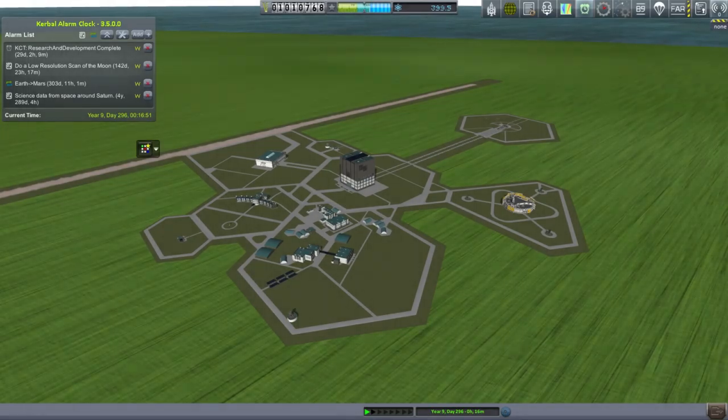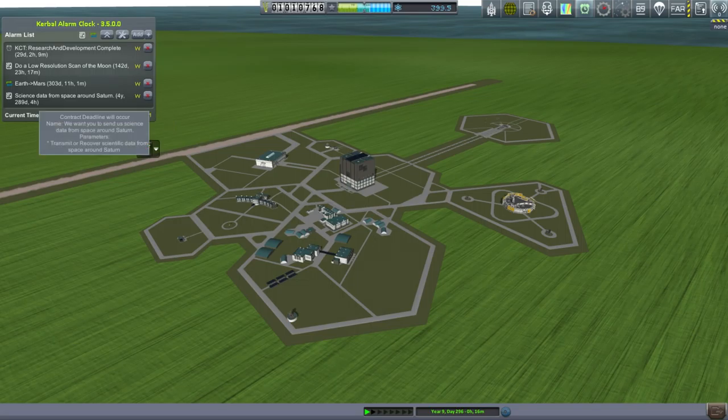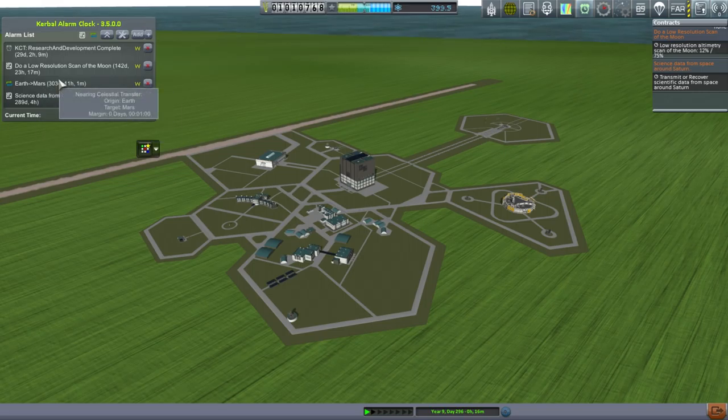Hello everyone, and welcome back to my Realism Overhaul series in Kerbal Space Program 1.0.5. In this episode, I'm going to have to finish off that low resolution scan on the Moon, and hopefully we can do something about Mars. It turns out that the Science Day from Space around Mars contract I originally had was actually a Science Day from Space around Saturn, due to the change between 1.0.4 and 1.0.5, so we need to pick up some more Mars contracts.